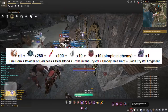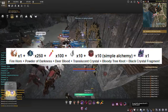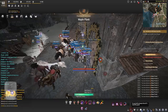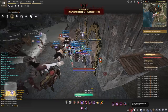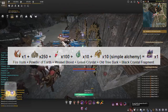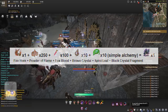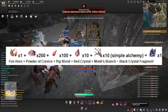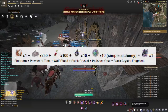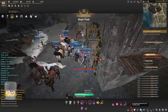The first version uses translucent crystals, bloody tree knot, deer blood, powder of darkness, and fire horn. Each variation will require a fire horn and a crystal, but there will be different kinds of crystals and different kinds of blood. The second version uses green crystals, old tree barks, weasel blood, powder of earth, and fire horn. Third version: mud crystals, spirit's leaf, fox blood, powder of flame, and fire horn. Fourth version: red crystals, monk's branch, pig's blood, powder of crevice, and fire horn. Last is polished opals, powder of time, wolf's blood, black crystals, and fire horn.